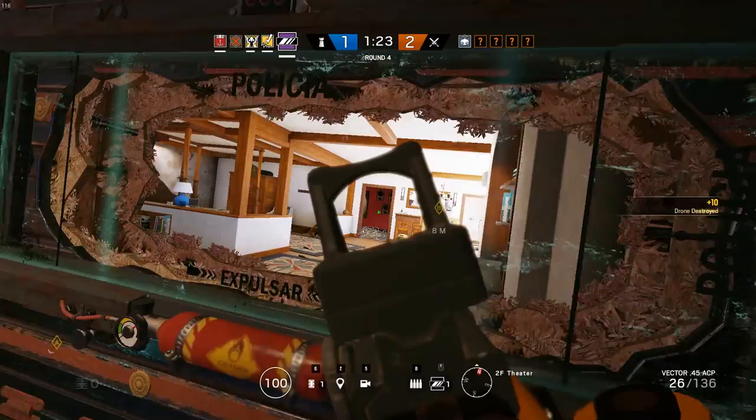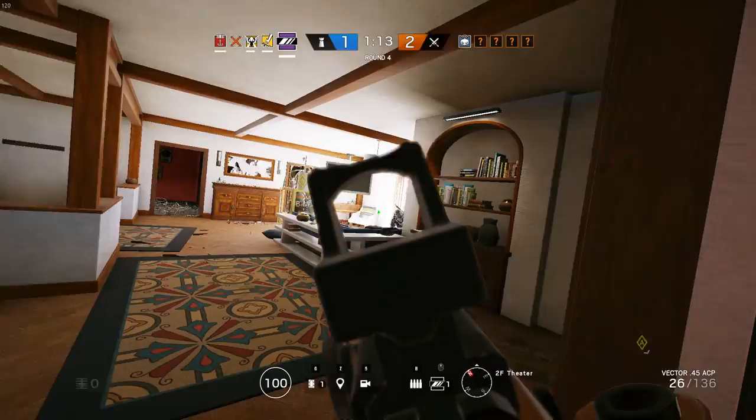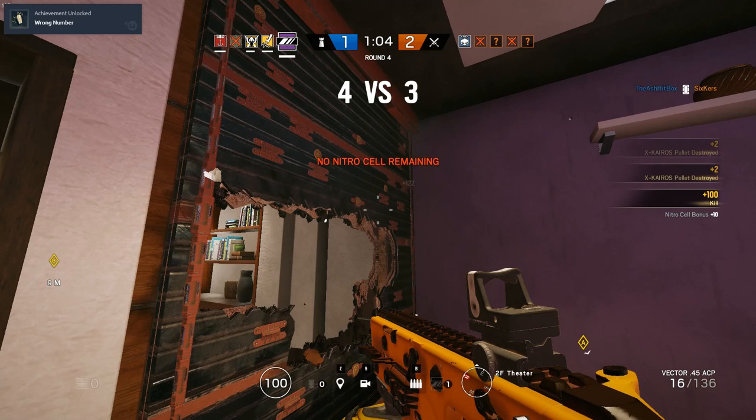When you see a drone it's a good indication the enemy is getting ready to push and often signals what direction they'll come from. Hibana drops into bathroom and throws her gadgets onto my window — I pick up that kill and then use a Nitro Cell to trap and kill her in the bathroom. Many people think playing Mirror or anchor means you have to be passive, but that play was aggressive. I saw Hibana putting herself in a bad situation and took advantage with my Nitro Cell to get two kills.